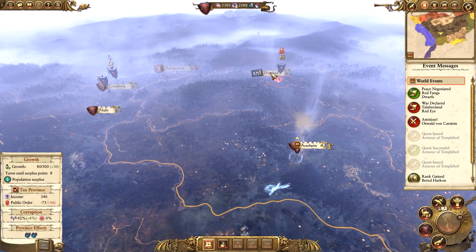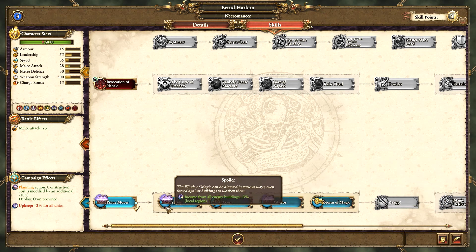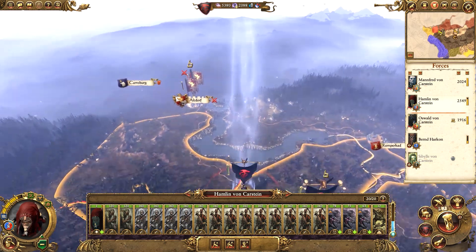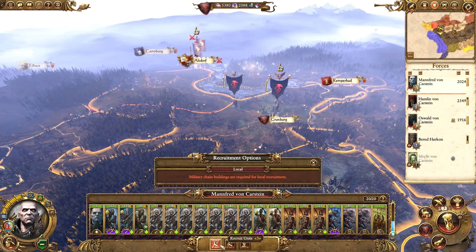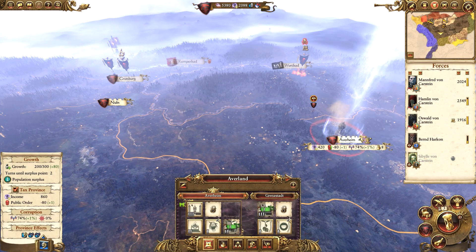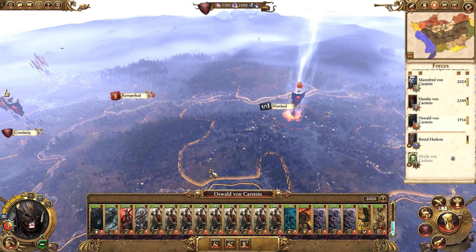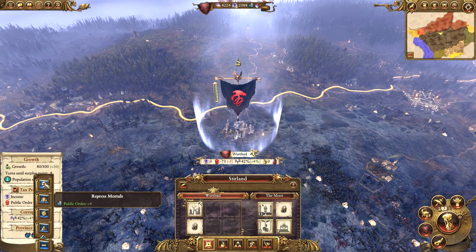I might actually send Bernd up into Stirland so he can deploy there next turn. In the meantime we're going to go for extra income as an advisor, since we're using him for his deploy skill currently. With Grunberg under control, we're hitting minus eight per turn. Emperor Karl Franz is in Altdorf — probably not going to assault that just yet; we're going to wait until we have enough men. If I'm recruiting a new army, preferably I'll do so at Avaland, since that's where we have Raised Dead available. Let's take Oswald and capture Warbad, colonize it. Stirland is under our control, so we'll repress the mortals there.